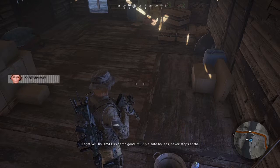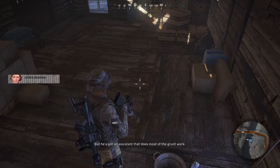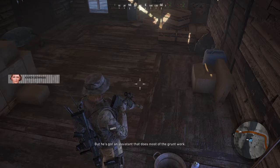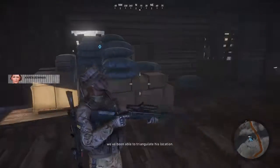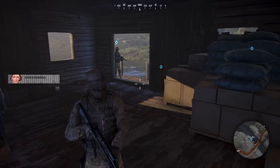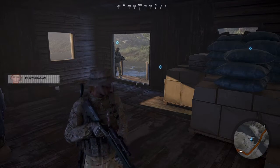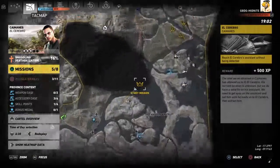His OPSEC is damn good — multiple safe houses, never stops at the same place twice in a row. But he's got an assistant that does most of the scrum work. He spends enough time on his phone that we've been able to triangulate his location. So we follow the assistant and see if he leads us to El Cerebro. Standby for the data.